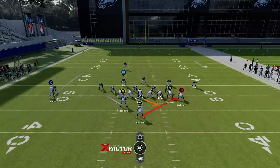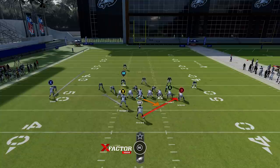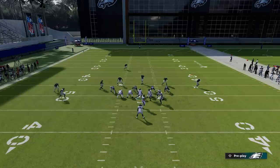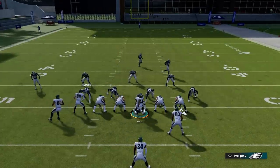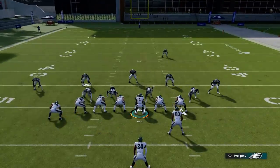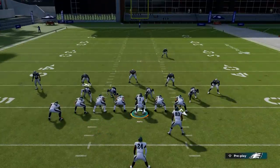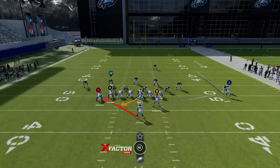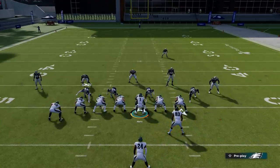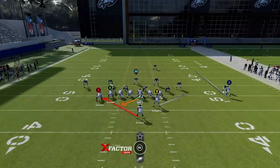People ask how to flip a run play without flipping the entire play. Most people think you have to flip the entire play by hitting X on Xbox or Square on PlayStation, then hitting the right trigger — which flips the entire play. But you can actually flip the direction of a run without flipping the whole play, simply by hitting the right stick in whatever direction you want to travel. Hit the right stick to the right and you'll get a small animation, but it will flip the direction of the running back.